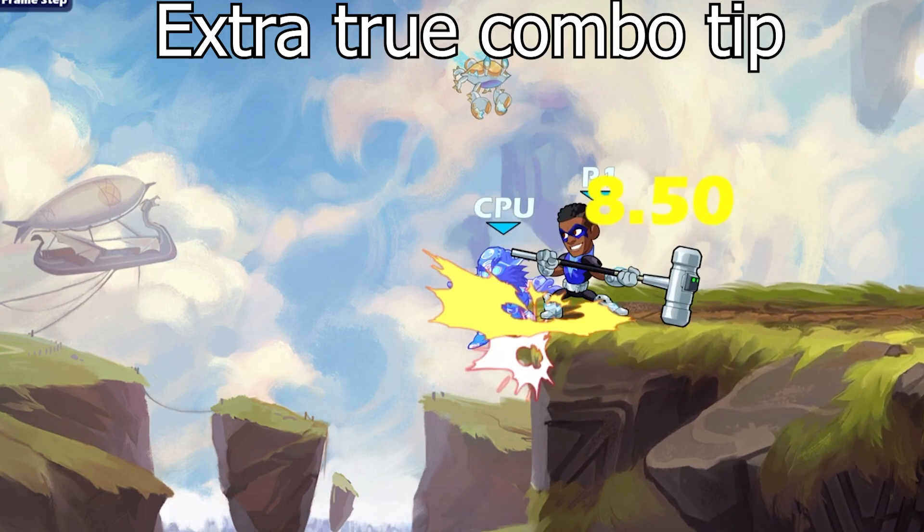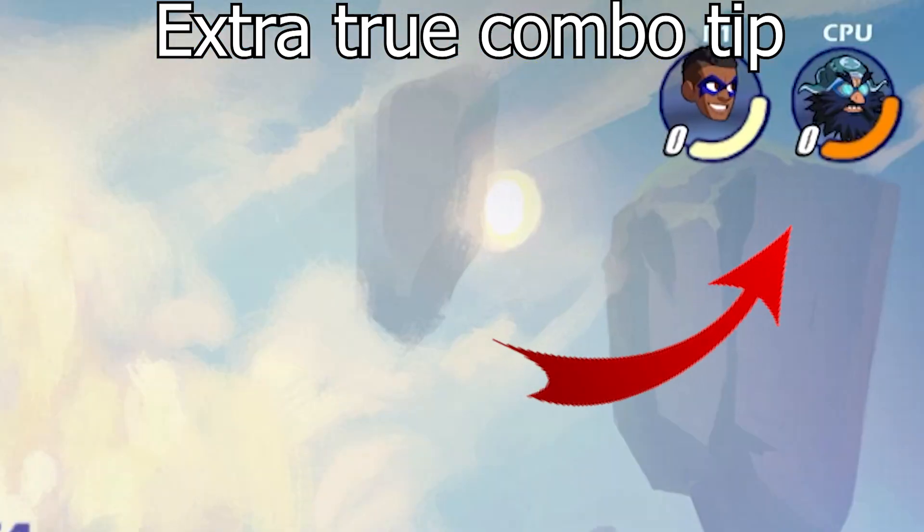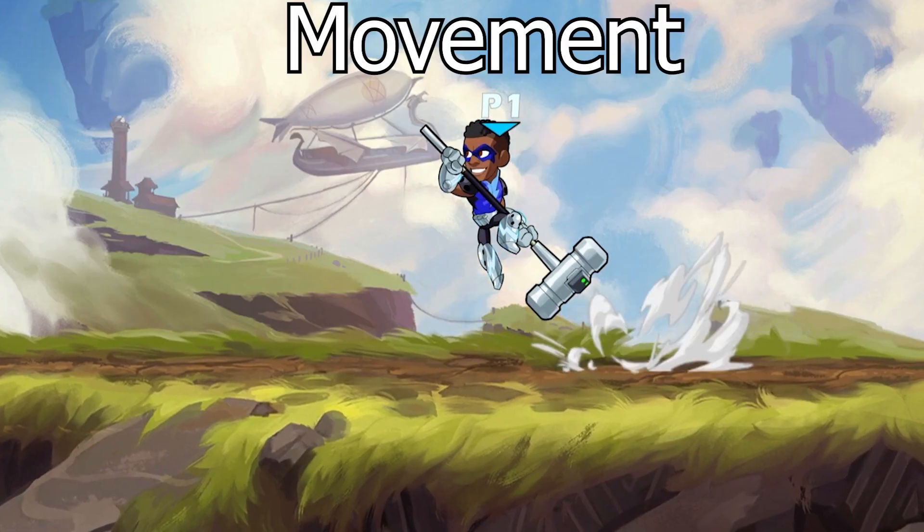Just some extra tips before we move on: the down light range on ledge can allow for a side light true confirm follow-up even in later stages of health.